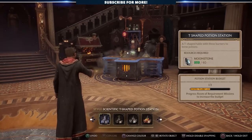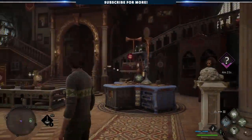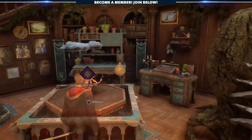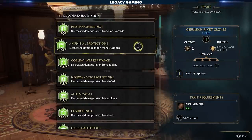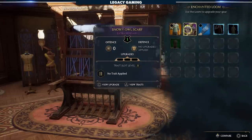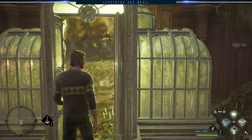These utility stations are used to brew potions, raise plants, and we got an especially long glance at the loom, or gear station. As you progress, the Room of Requirements will expand into new rooms and areas, unlocking different stations, one of which is the loom. This gives you the ability to customize your gear properties to fit your playstyle and needs, and it also doubles as a transmog station to change the look of your gear at any time.